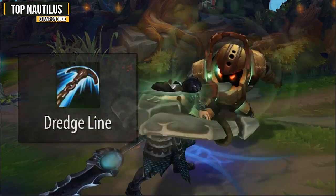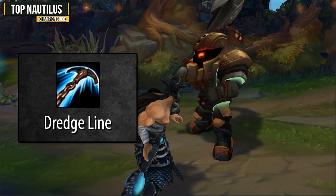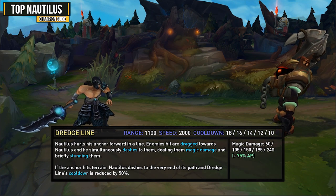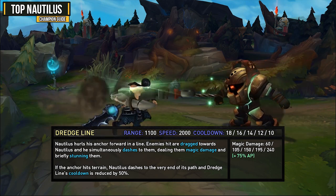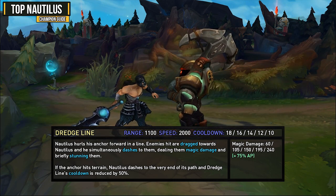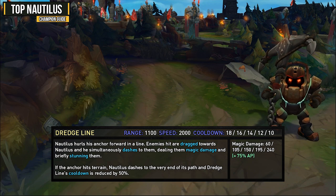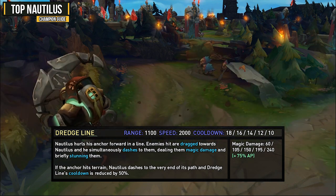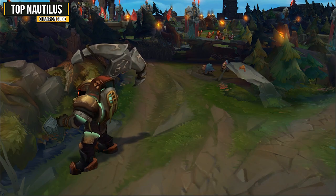Nautilus' Q is called Dredge Line and it's a very solid engage tool that can also be used to escape. This ability hurls your anchor forward, dragging you towards the target and pulling them a bit towards you as well. It deals a respectable amount of magic damage and briefly stuns them. You can also use this as an escape tool to anchor to terrain and pull yourself towards it, creating a gap between you and the enemy. It's very important to land on the enemy champion as it's your only way of closing a gap unless you ultimate them and walk up.